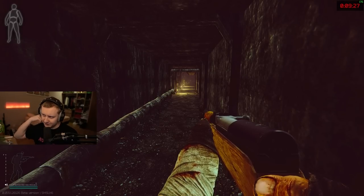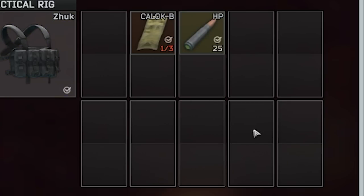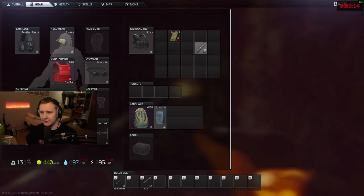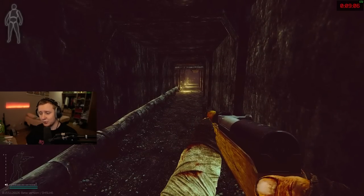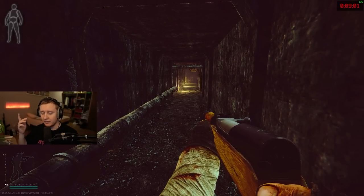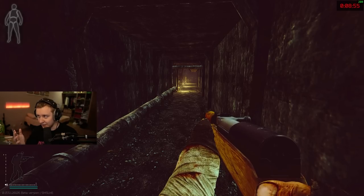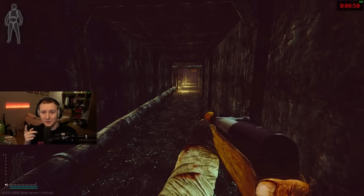One problem I want to address is the bug with the backpack and the whole inventory. Whenever you move something in the raid — in your rig, your pockets, your backpack, or wherever — the whole move happens with a slight delay of about half a second, and sometimes it might be worse depending on the server or your ping. Also, sometimes when you drop or pick up the backpack, that can result in a server lag spike and cause an actual stutter in your FPS. That's a bad thing, and I have an insane clip to show you from one of the Russian streamers.